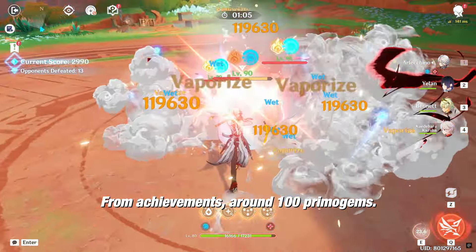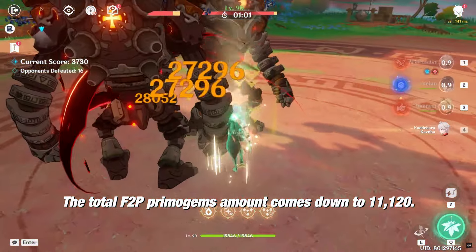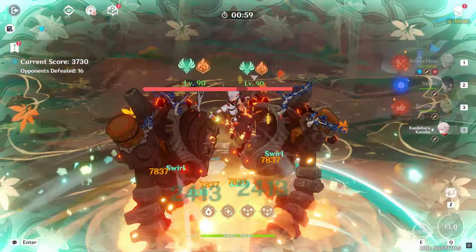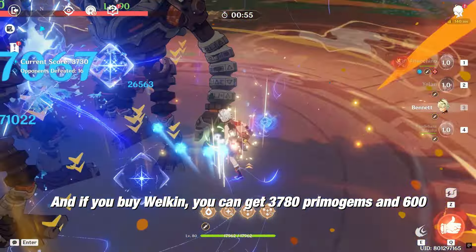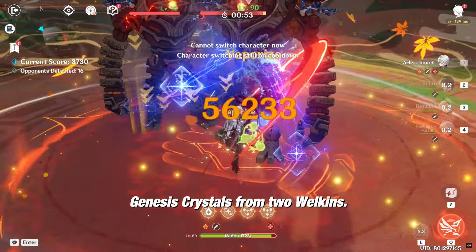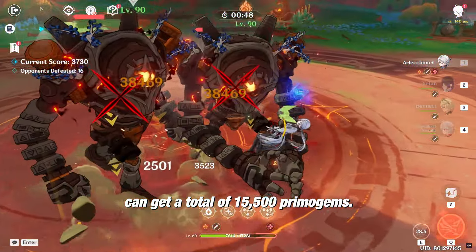From Achievements, around 100 primogems. The total F2P primogems amount comes down to 11,120. And if you buy Welkin, you can get 3,780 primogems and 600 Genesis Crystals from 2 Welkins. So if you're a Welkin buyer, you can get a total of 15,500 primogems.